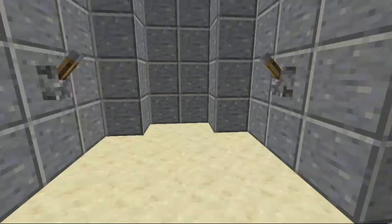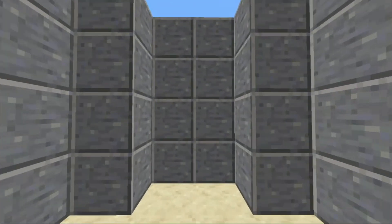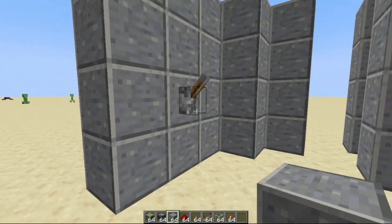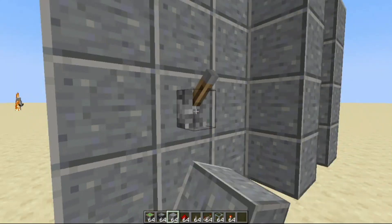Okay guys, right here in front of me what you see looks like a normal door, right? It doesn't even look like a door. It just looks like some random andesite blocks. But it's actually a door. Yeah, but this is not just any normal door. This is an extended door.